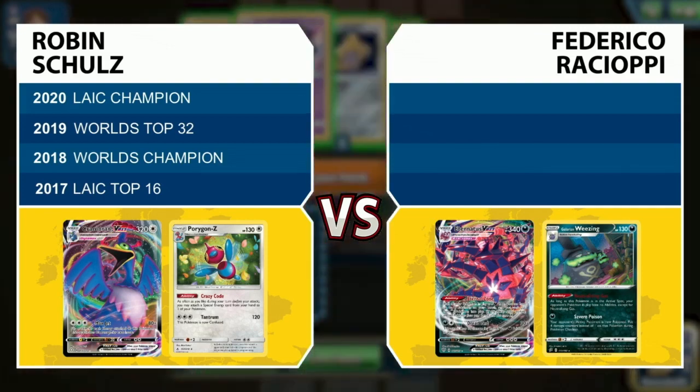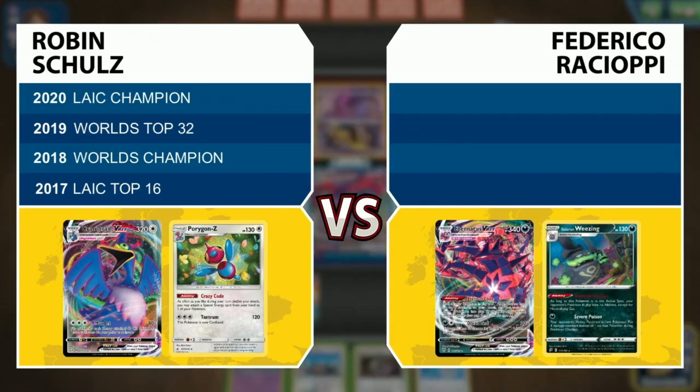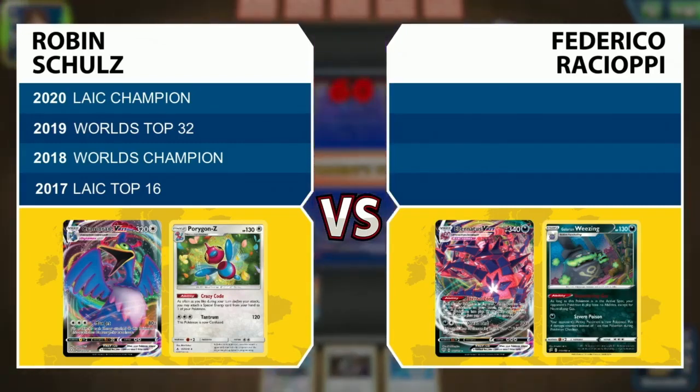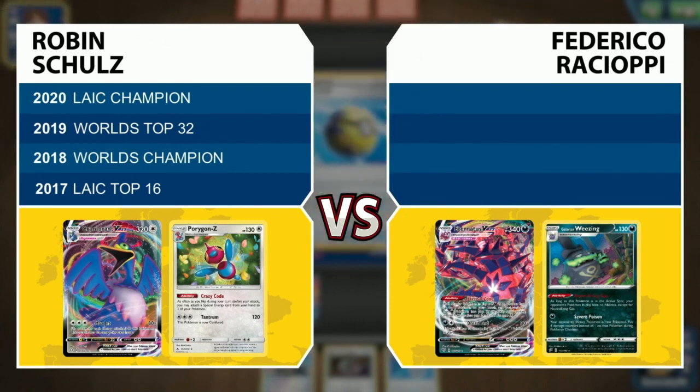That's actually going to be a really important card in the match-up, to be honest, because we might be seeing that Galarian Weezing be thrown into the active position early to try and shut off the crazy code from the Porygon-Z. So definitely an interaction we'll have to watch throughout this series. I think it's going to be one we're going to see, and it looks like we are ready to head on into the match.